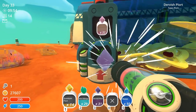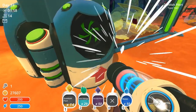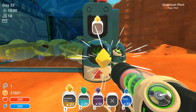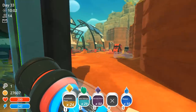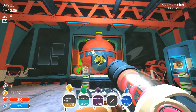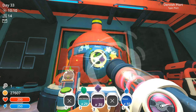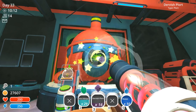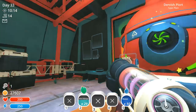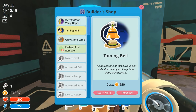Dervish plorts — I think it's in my best interest to store them versus sell them, because I don't think I have a lot of them. Let's suck them up and store them. Let me check the blueprints, see if we've unlocked anything new during our adventures. I love that noise — I like it a lot better than the old one. The Butterscotch Warp Depot, which I'm not really worried about. Gray Slime Lamp — no. Taming Bell — no.